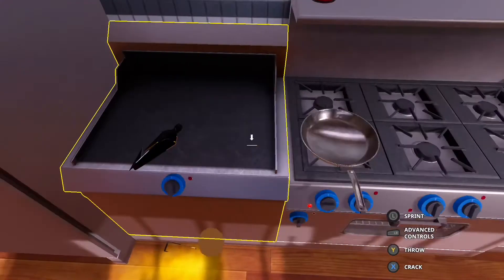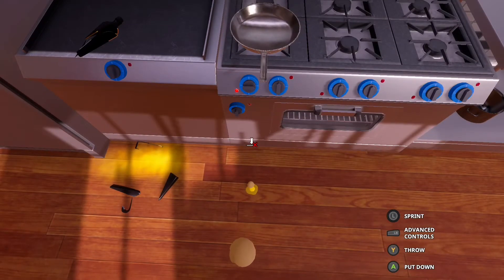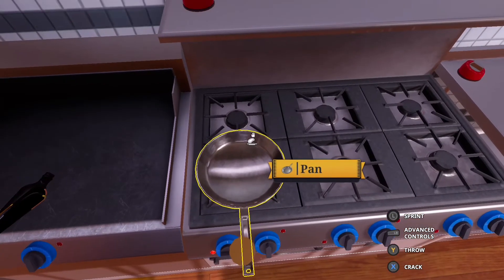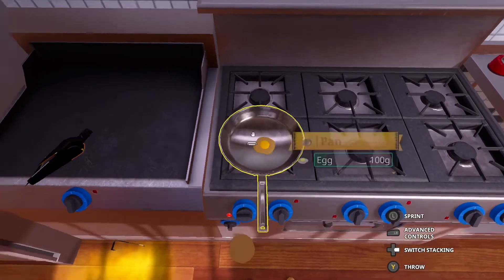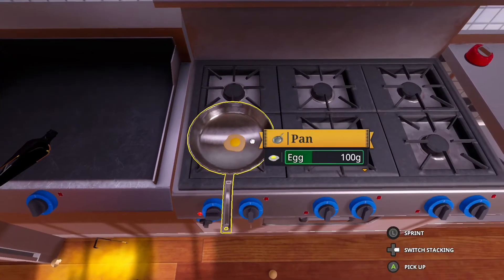We got an egg — what am I gonna be like with an egg? Let's crack it. Okay, take two — I've got another egg. Don't sit it on there, gotta crack it. Hey, there we go — I dropped the shell on the floor but oh well. The egg is in the pan and we're waiting for it to cook.